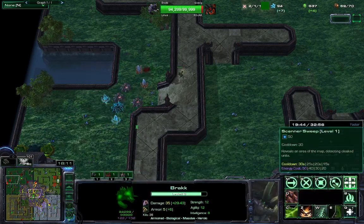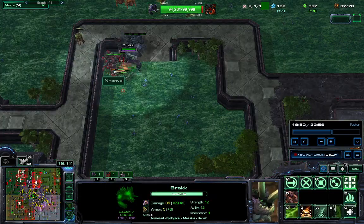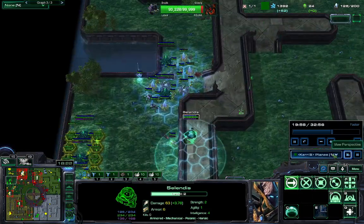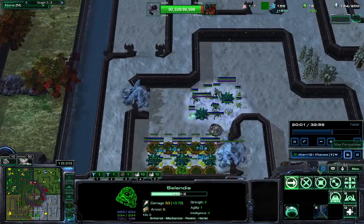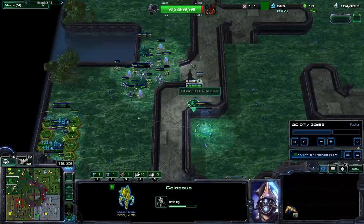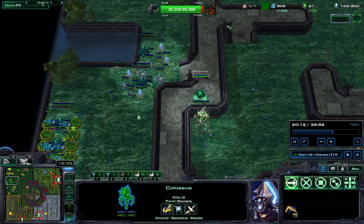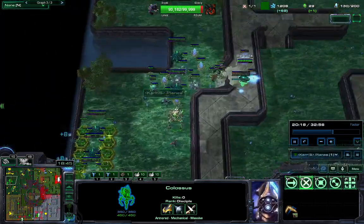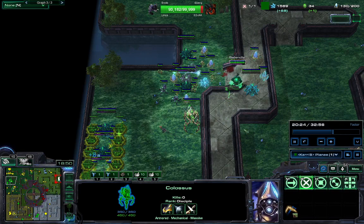I don't remember where Linus is at this point — okay, he's here. At this point I recognize where he is and I make a Colossi over here so that if he goes through the front, I'll blast him from this side and he won't want to walk back around. I move it back anyway because I just don't have that much from Raiden Cells.